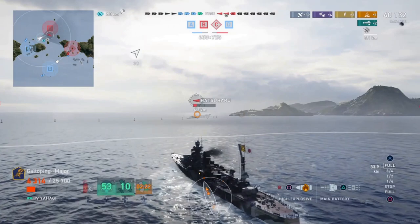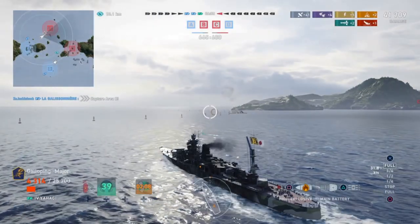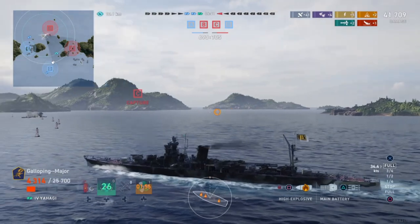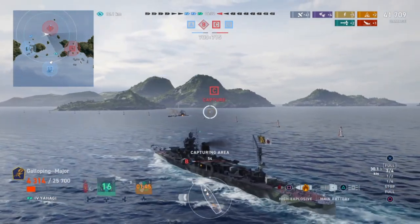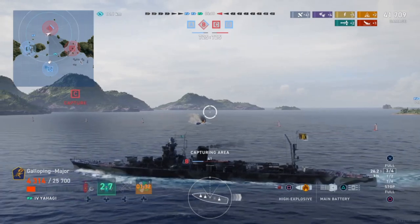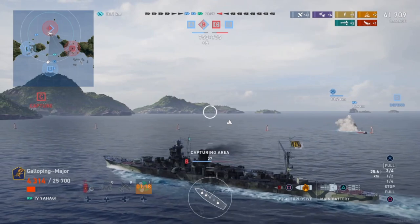Back in the game: the Hatsuharu is getting spotted by my aircraft — we can see she's fired both launchers. She goes down — very nice. She comes with a permanent camouflage equivalent to the Type 4, which reduces detectability by 4.5% and increases incoming shell dispersion by 4.5%, making you harder to hit. Given her very thin armor, Yahagi is very much an open-water kiter; you don't want to get close as that makes it harder to dodge. Her turrets will get knocked out easily, especially by 6-inch HE.